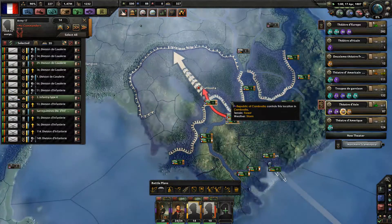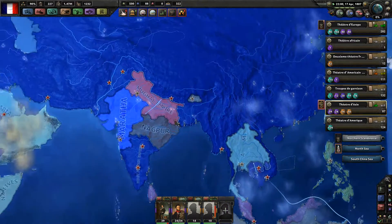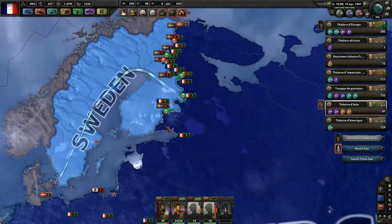These troops out of the capital of Cambodia will go into Australia and fight there for Napoleon Bonaparte, Emperor Français.